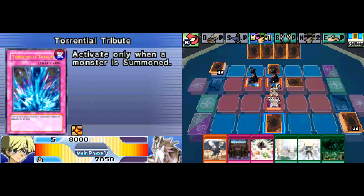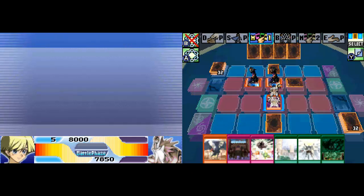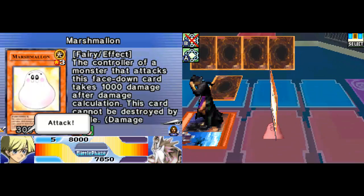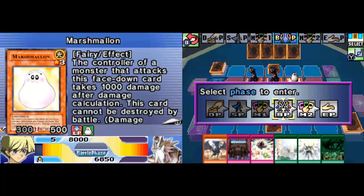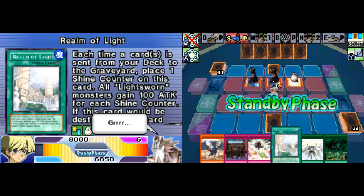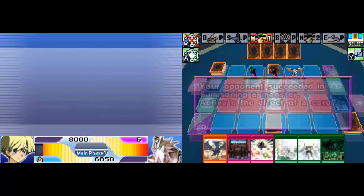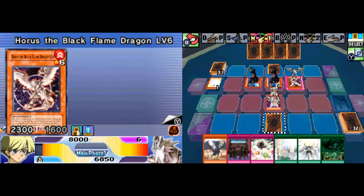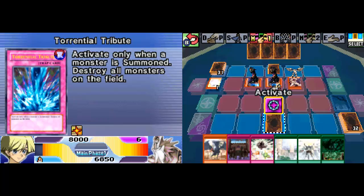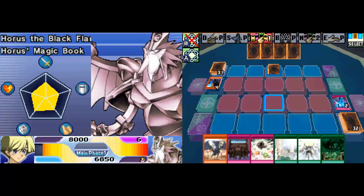I drew a Giant Trinade — not useful in this situation. I try attacking his face-downs: that's a Marshmallon. This is literally just a stall deck. My guess is it's stalling for a particular spell, or he's going to tribute for Horus Level 8 all in one go. He tributes Marshmallon for Horus Level 6 — exactly what I had worried about. This card is unaffected by spell cards. During the end phase of a turn it destroys a monster by battle, you can level it up to Level 8. I will not give you that satisfaction — Torrential Tribute! This blows up all monsters on the field, and it's a trap, not a spell. You are gone, my friend.